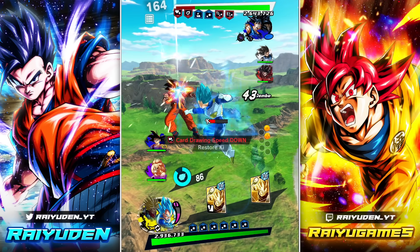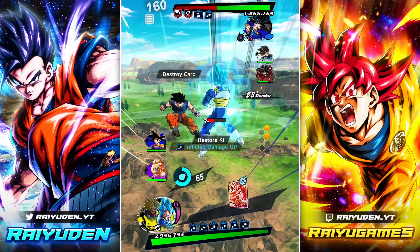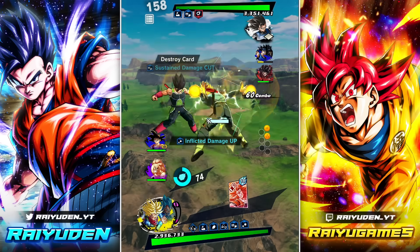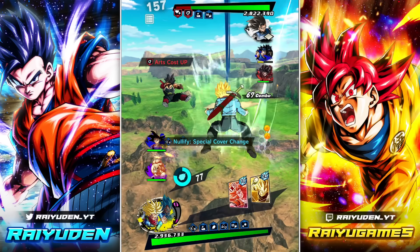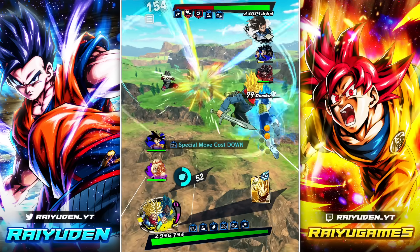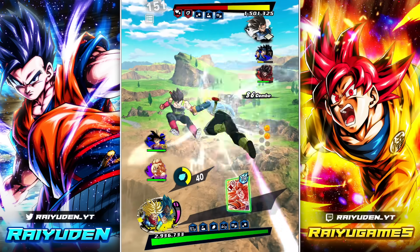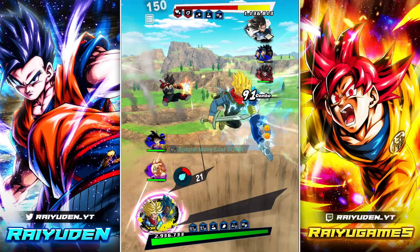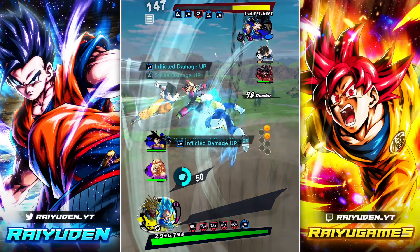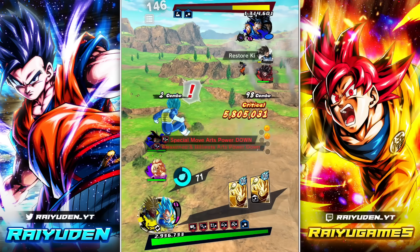Alright, let's go Vegeta — you got level 2 card draw, nothing should stop you. Look at him go. You know what the biggest part is? The fact that we get so much covering over and over again. Guaranteed blast card, let's go, level 2 card draw. Oh dude, what a fantastic combo — they just went on forever.